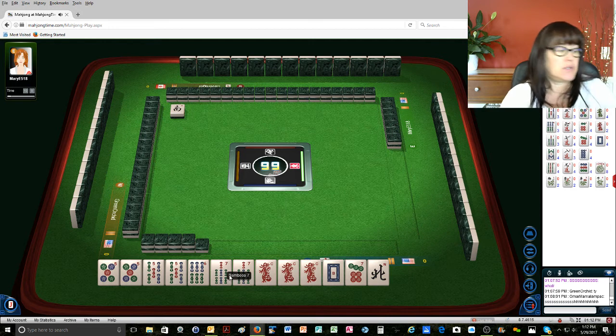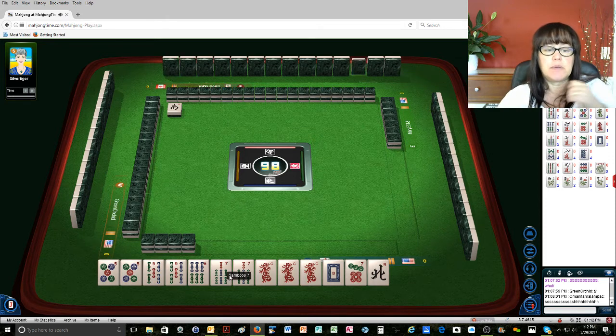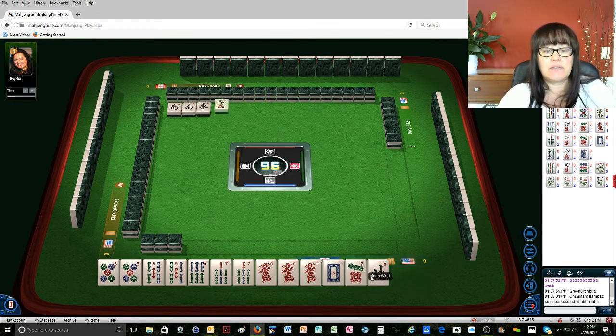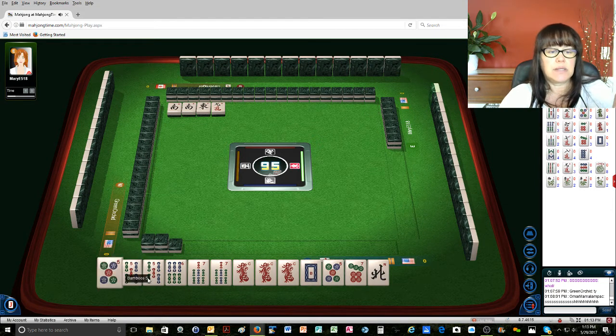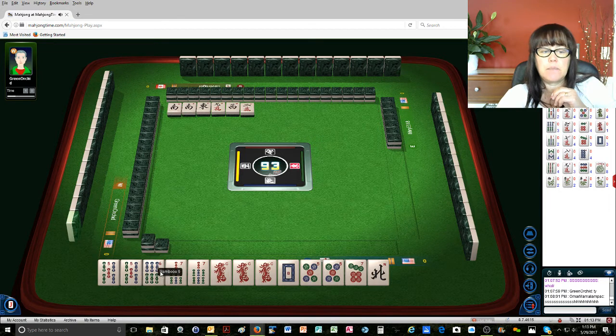South wind. We're between consecutive with the opposite dragons and like numbers, but more likely than that, we need to give up those five dots because we don't have any flowers. You've got to have nine characters, a pair of flowers for the like number hand. So I think this is what we're going to play — west wind, the three consecutive numbers, two characters, one dot.